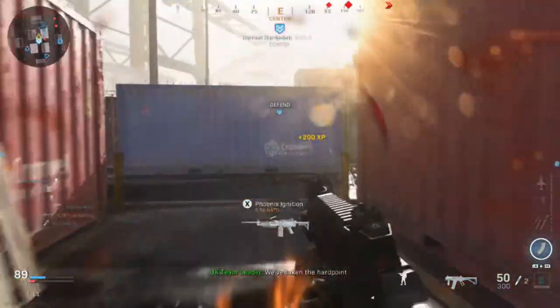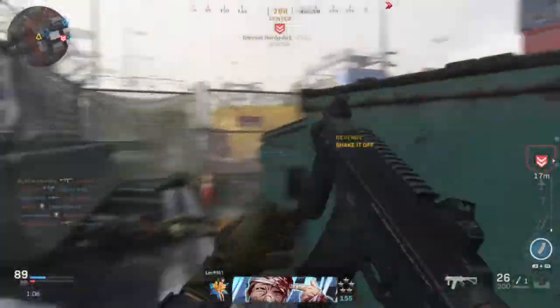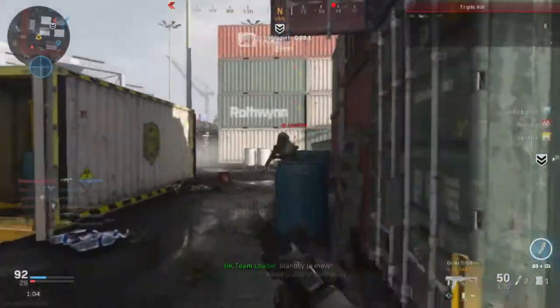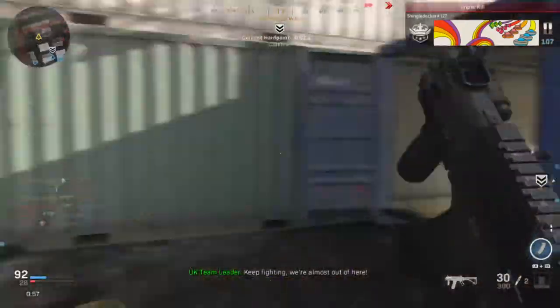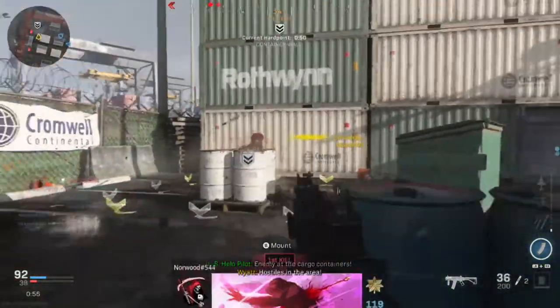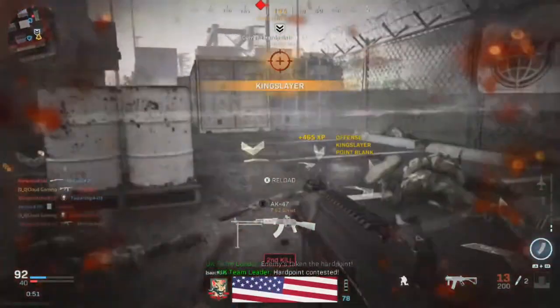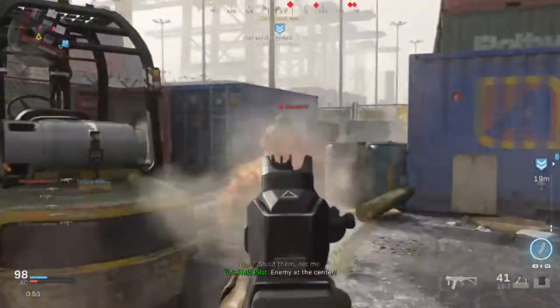Friendly UAV overhead. Taking the hardpoint back and forth. This is why I went to 50-round mags — you run out of ammo really quickly on Shipment. With the original 30-round mag you'd only have 30 bullets, which isn't enough. Lots of back-and-forth hardpoint action, enemies in the dumpsters and cargo containers.